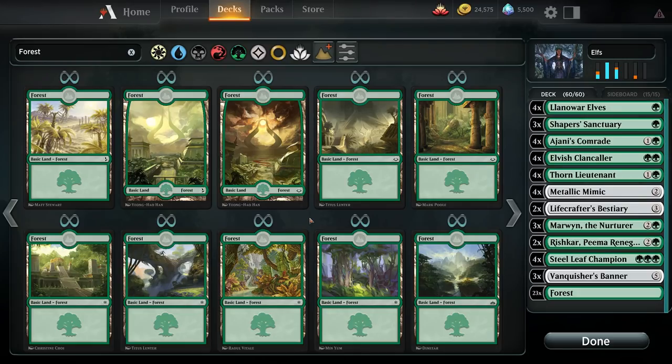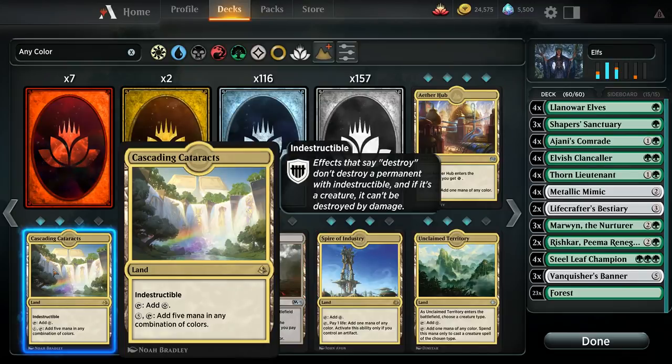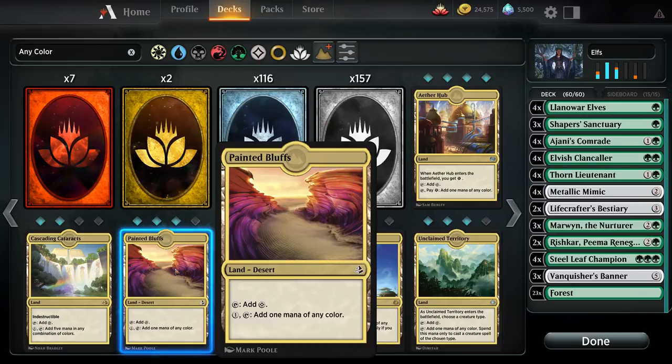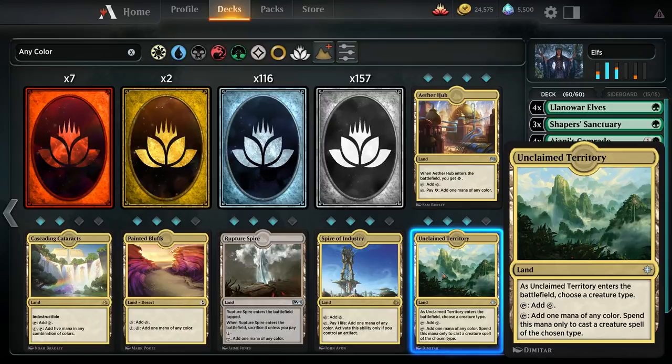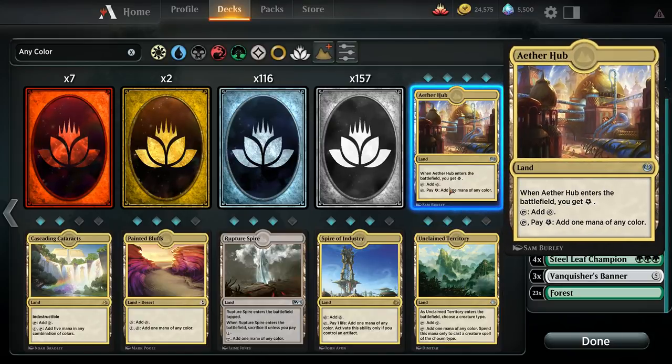Mono-colored decks usually have a much easier mana base to build than a 2 or 3 color deck. In a 2 or 3 color deck, you typically want your mana base to be able to provide 12 to 16 types of each mana source in it, depending on how dominant the colors are.